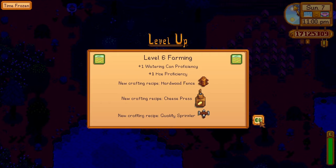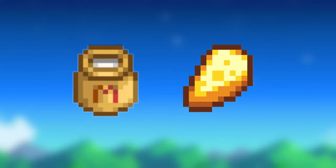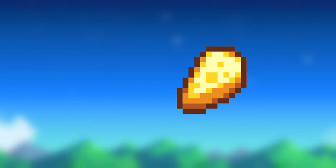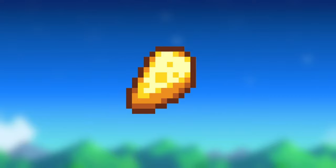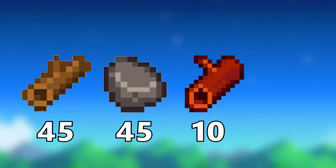When you reach level 6 farming, you will unlock the recipe for cheese presses and quality sprinklers. Cheese presses allow milk to turn into cheese, which is one of the best non-buffed foods in the game. Cheese only takes 3 in-game hours to produce. To craft a cheese press, you need 45 wood, 45 stone, 10 hardwood, and 1 copper bar.